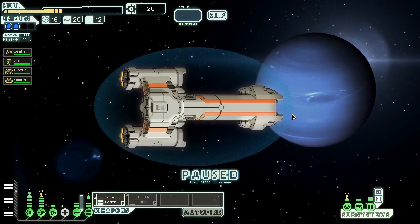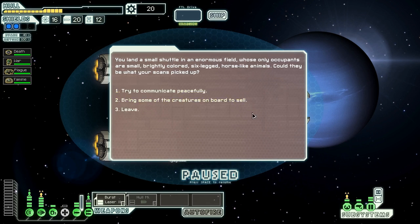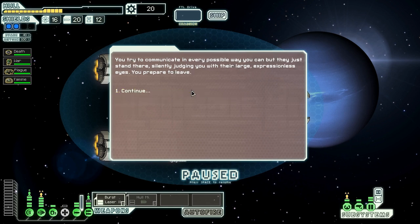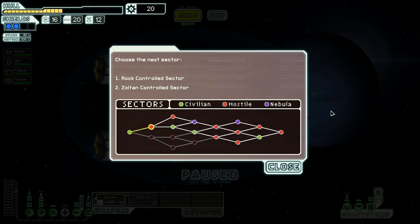We've arrived at the long-range beacon where we discover intelligent lifeforms on a nearby planet with no match in the database. We land our small shuttle in an enormous field whose only occupants are small, brightly colored, six-legged, horse-like animals. We try to communicate peacefully in every possible way, but they just stand there silently judging us with their large expressionless eyes. We prepare to leave - could have been better, but at least it wasn't a bad outcome. We've got a choice of rock-controlled or Zoltan-controlled sector. We're staying away from the Zoltan because we don't have the weapons to deal with them, so we're going to the rock-controlled sector.